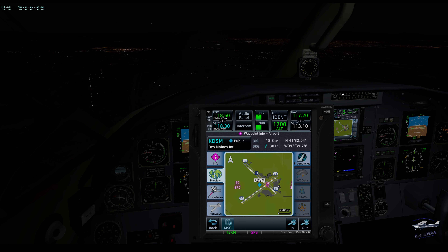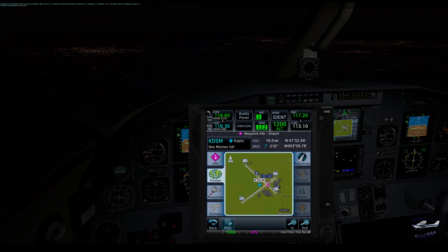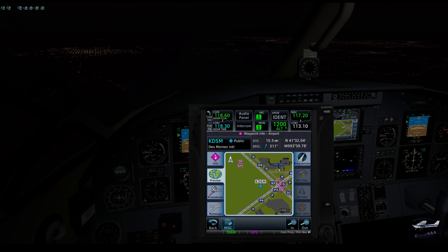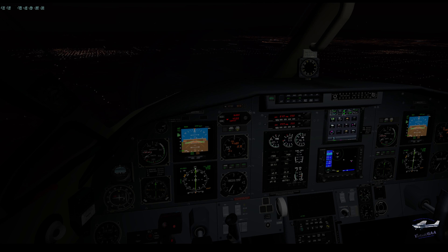Let's go ahead and get our ATIS. And let's go to Elliott Aviation — so when we land, we'll probably exit on 29/71. I don't want to forget that. We'll probably exit to Delta, to the right.